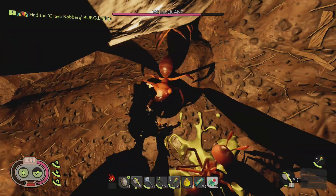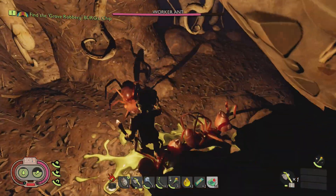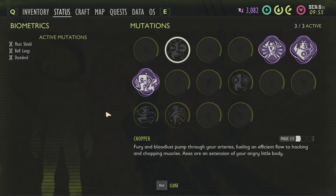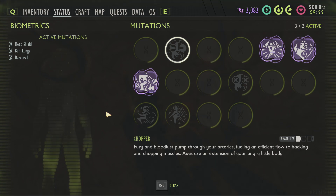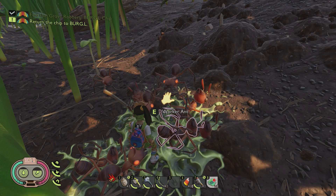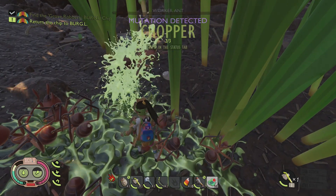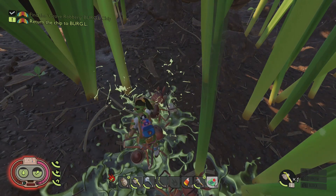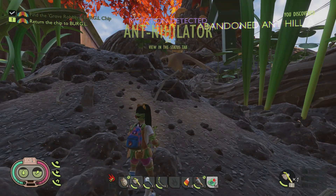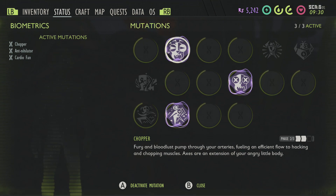Next up is the Chopper perk, which means you have to kill a bunch of creatures with a one-handed axe. You've got to kill 40 creatures to get the level one Chopper perk, which increases your damage by 0.5% — so overall you'll do 1.5 damage with an axe. For level two, you need to kill 100 creatures, giving you a 1.1% extra damage. And for the third tier, you need to kill 200 creatures with just an axe, giving you 1.15% extra damage output.